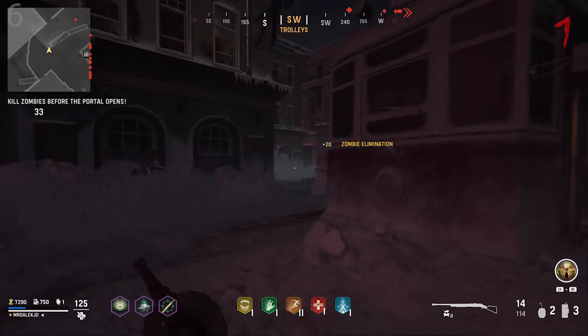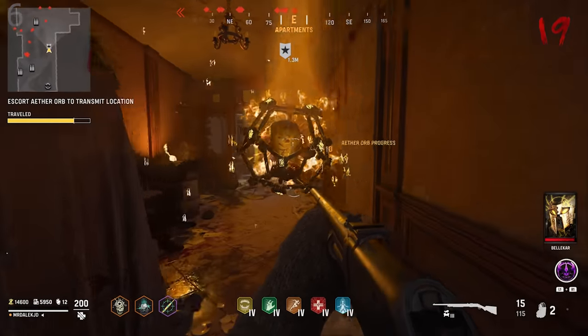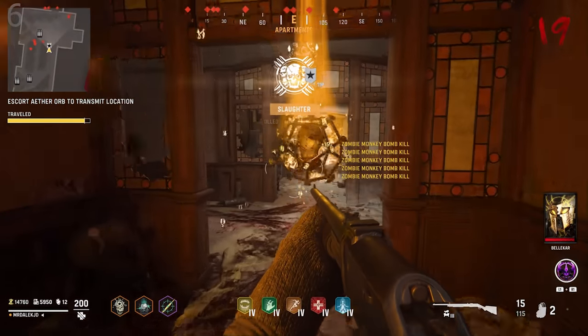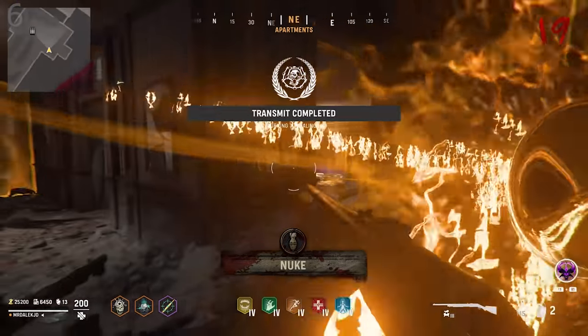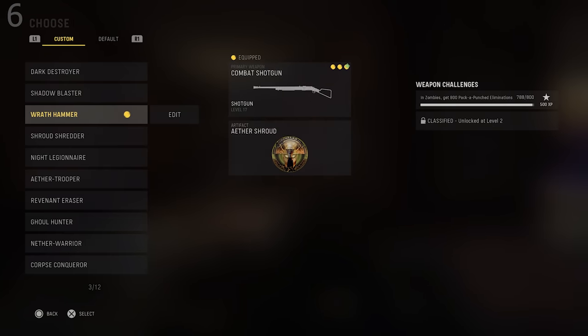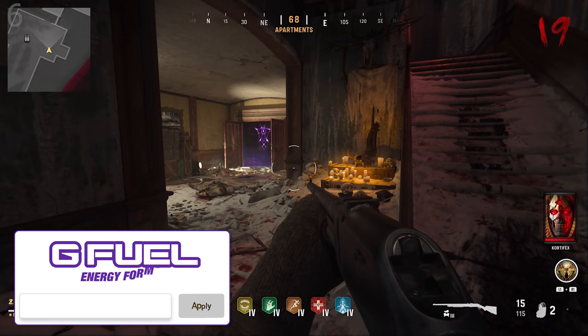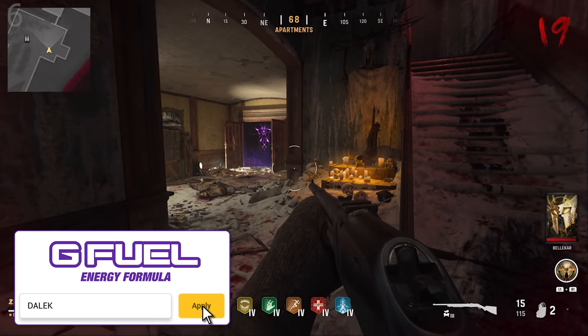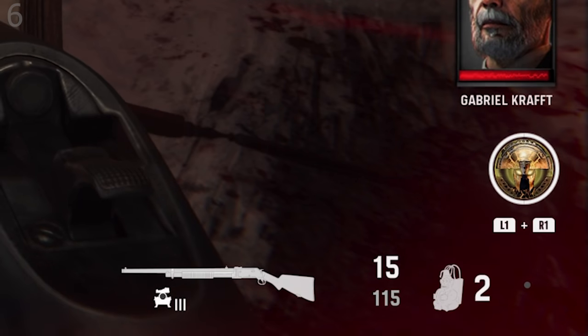This next tip is extremely handy if you want to change your field upgrade at any point. A lot of people who played Cold War Zombies will know this trick: simply go to the menu, choose a different loadout or edit your current one, and change the field upgrade. You can change field upgrades as many times as you want in-game. The key difference from Cold War is that in Vanguard, the charge is already full and doesn't deplete no matter how many times you change the upgrade — it will be ready to go.